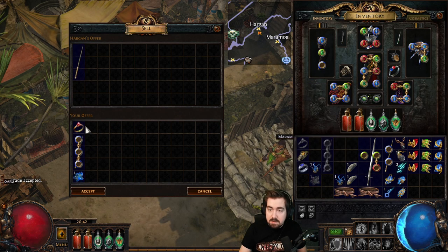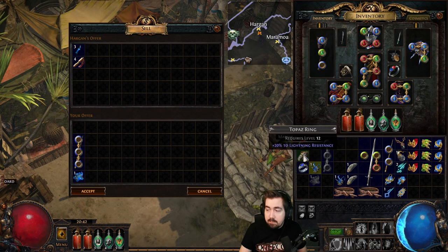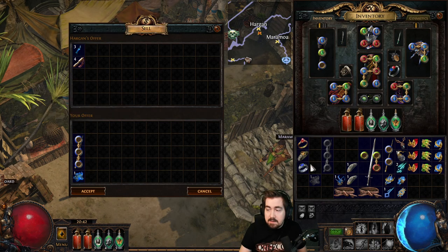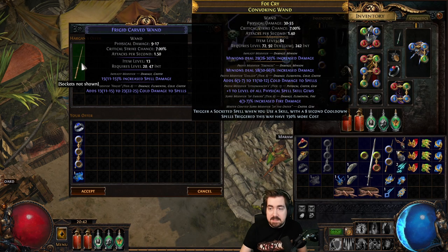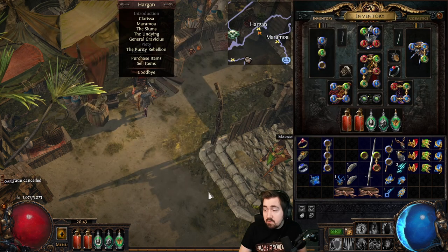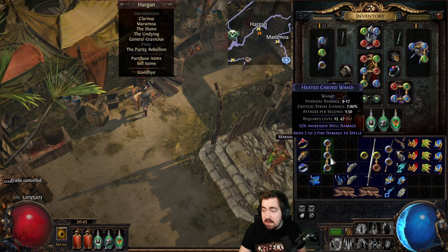If I sell one alteration, one white ring, and a magic wand, that will give a required level 10 wand with 6 to 12 fire damage. If I use a blue ring it'll be required level 14 but with even better damage, and if I use a rare ring it'll be required level 20 with a lot more flat damage — so there are different tiers: tier 6, tier 7, and tier 8. Really really strong caster recipe, and a great source to use essences on when you're in your level 20s — just throw it on a ring and vendor it with that.